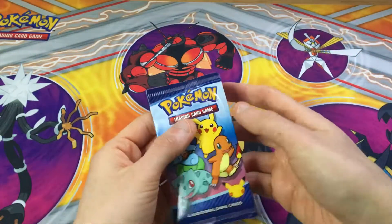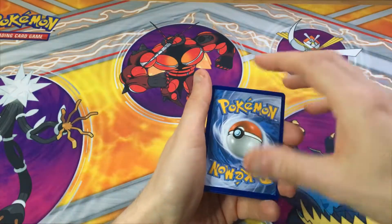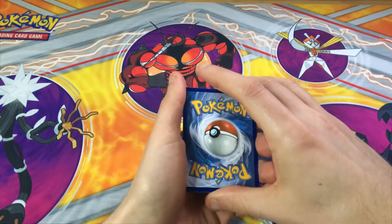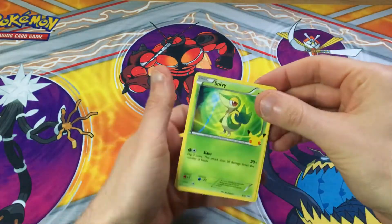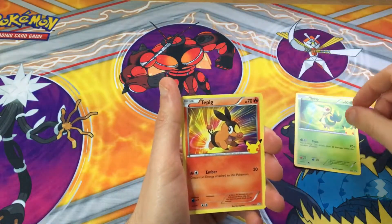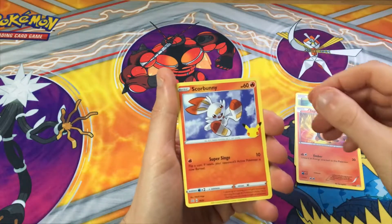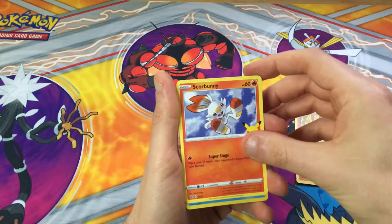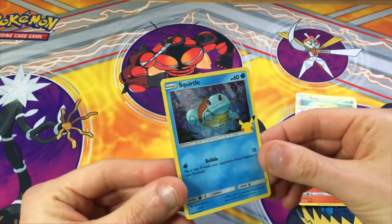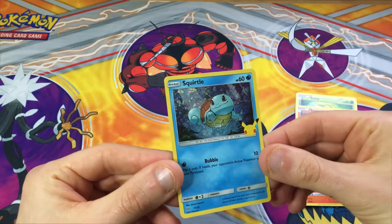Last pack! Remember if you did enjoy this video please leave a like and comment down below, and if you're new here and want to see more Pokémon just subscribe — takes 10 seconds. So here we go. Snivy again. We need Squirtle or Charmander here. Scorbunny. And our final holo of this video is... oh wow, it's Squirtle! The 25th anniversary McDonald's promo Squirtle card. That is beautiful.